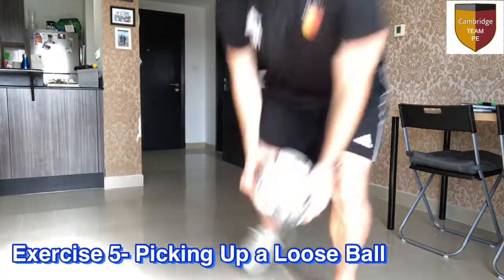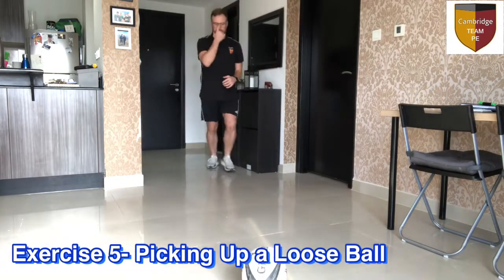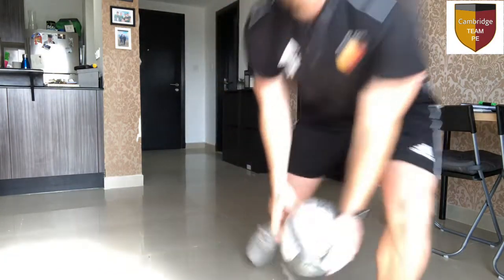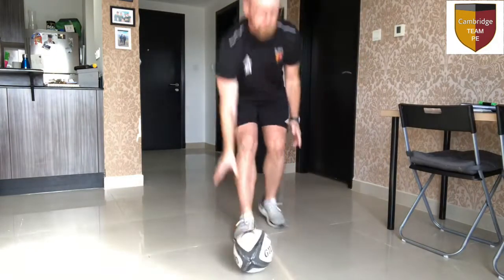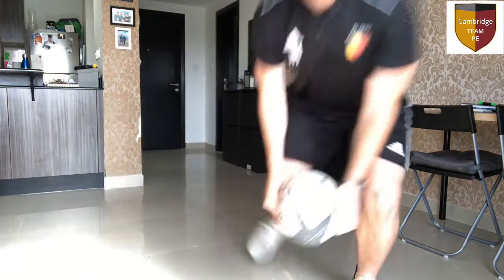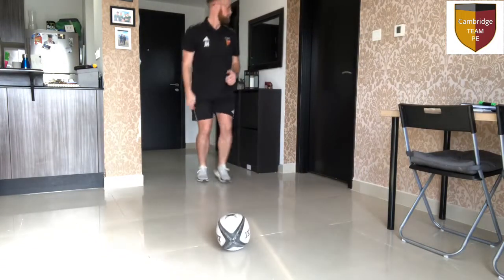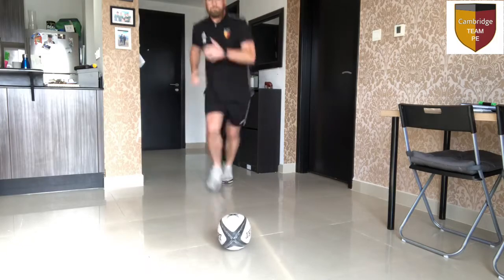For our final exercise, we are going to practice picking the ball up on the move for when the ball has spilled or somebody has dropped it during a game. You are going to do it as a shuttle run. If you do not have a ball you can just pretend or pick another object up from your house. Make sure that you are bending at the knee and the hip to do this.